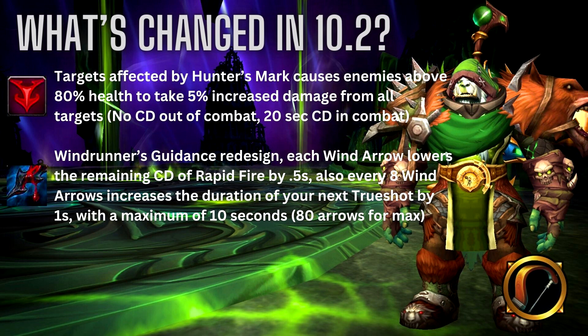Windrunner's Guidance was redesigned: now each wind arrow lowers the remaining cooldown of Rapid Fire by half a second, and every time you hit with eight wind arrows it increases the duration of your next Trueshot by one second, with a maximum of 10 seconds. TLDR: you want to try to get 80 arrows out every two minutes to get the max duration of Trueshot.